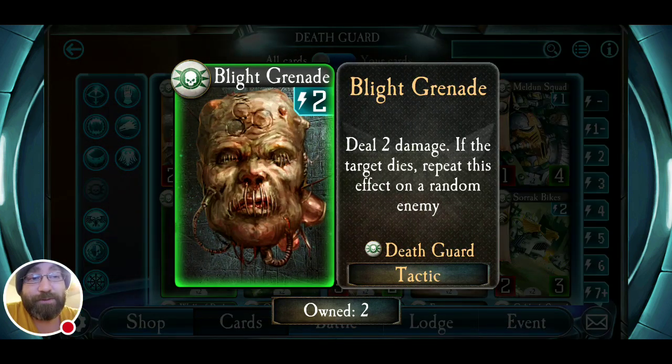Blood Grenade is direct damage to a troop — you can also use it on your opponent's warlord. It's best used on a two-health troop. There's a random factor here: it deals two damage, and if that target dies, it repeats on a random enemy. I've seen it work on four of my troops consecutively before hitting my warlord — devastating for a two cost. I've also seen it just kill the initial target and then hit the warlord, leaving everything else untouched. It's best used to kill that two-health troop if nothing else is on the table — that's an additional two damage to your opponent's warlord. It's a good card for two energy; you're dealing two damage to at least two units.